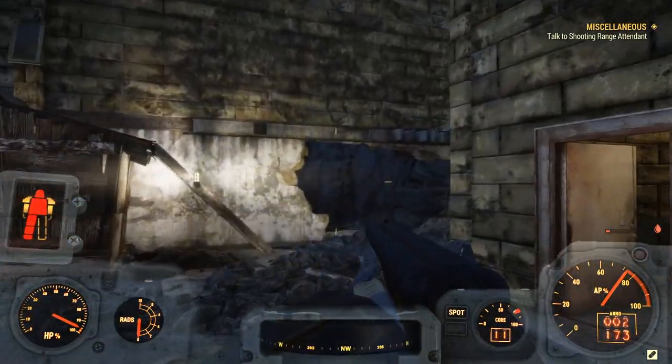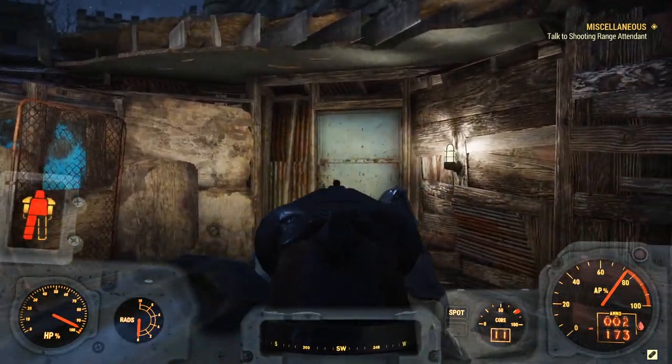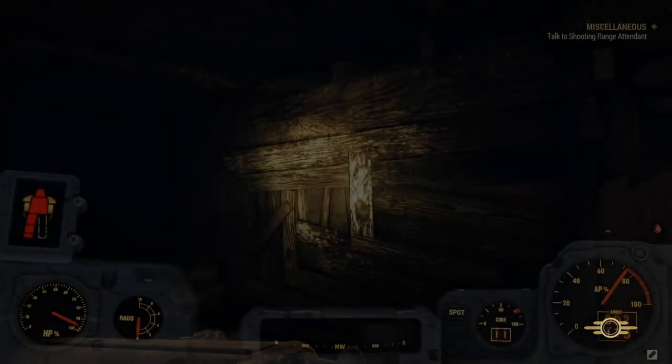Now what you guys are going to want to do is just come back this way and go through this door. Now inside this place will be Scorched, so keep that in mind. They're not high level — they're in fact very easy to kill. However, there are lots of them, and in numbers they are pretty tough individuals.